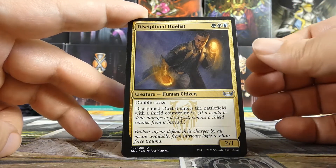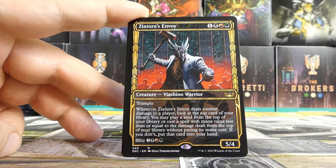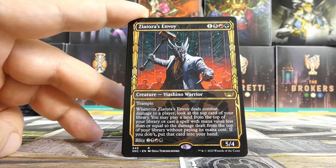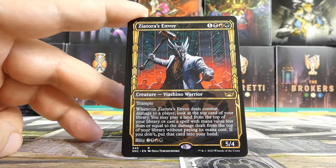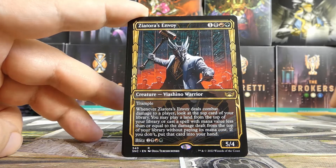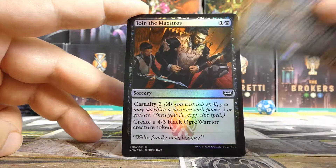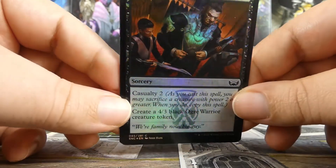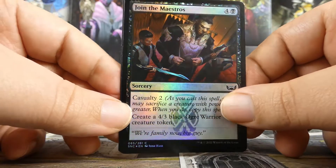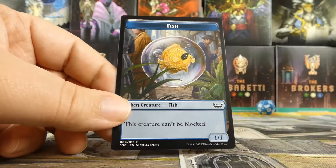Our rare or mythic in this pack is — an alt art! I like this one. Ziatora's Envoy. Notably we would need to splash both green and red, which obviously if we stay Obscura this one probably does not make the cut, but it's still a very good card we'll consider as we go along. With Toluz, Obscura Ascendancy, and Obscura Charm, we're going to need something very tempting to move away. We also have a foil — it is a foil common: Join the Maestros. Very nice — I love the armor and the watermark at the bottom.